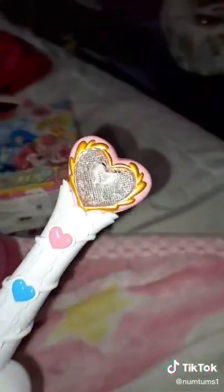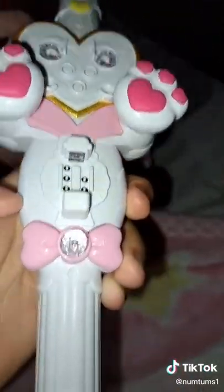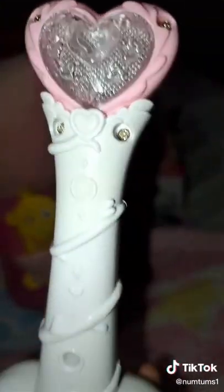I like this one because it has hearts. It's a lounge here. Yep. And you can press buttons here, like this. Wow. You can put an anime bottle. Here's a stick here. This is the back sides.